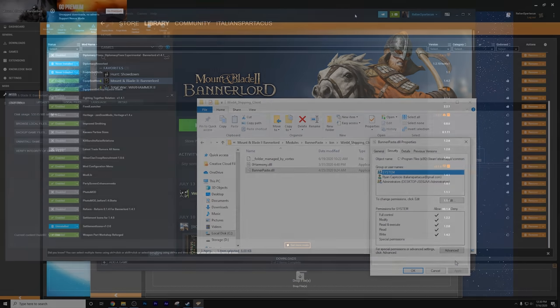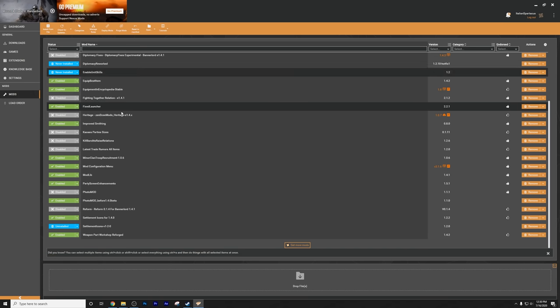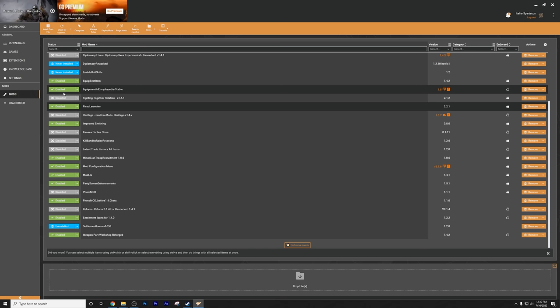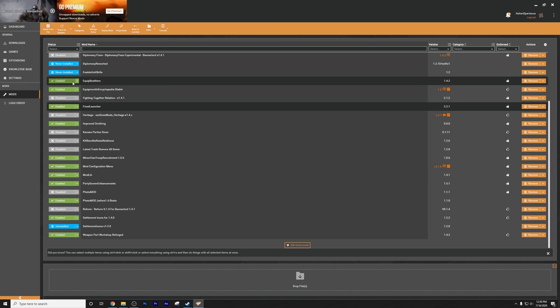Let's go into the Vortex Manager itself. You can check for updates and it'll update all of your enabled or installed mods — it just keeps everything up to date. You have a number of mod states: Disabled, for a mod you've turned off or that isn't working; Never Installed, for a freshly downloaded mod; and Enabled, which is self-explanatory. There's also a Load Order tab that shows you the load order in the launcher when you boot the game.